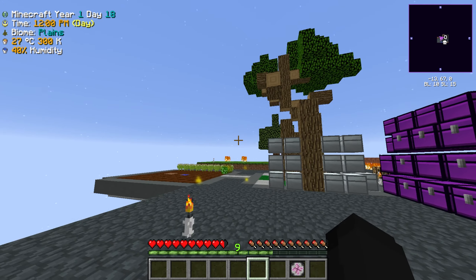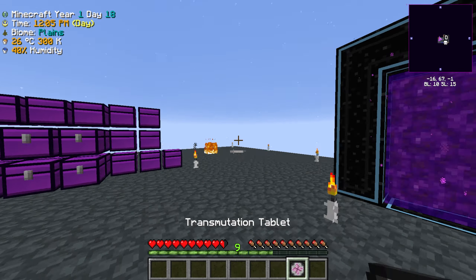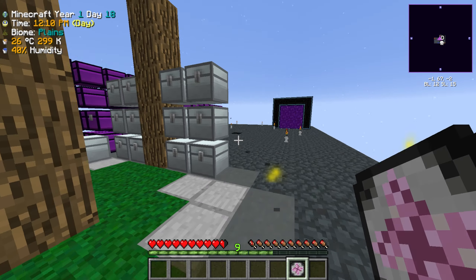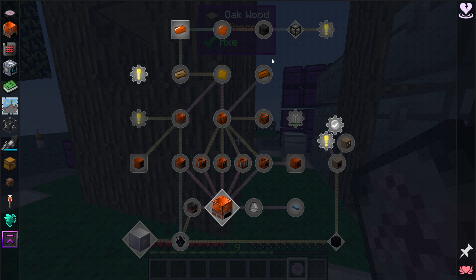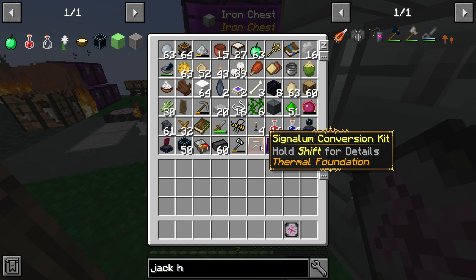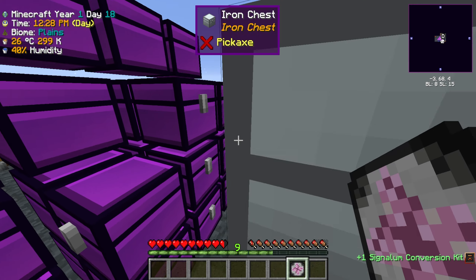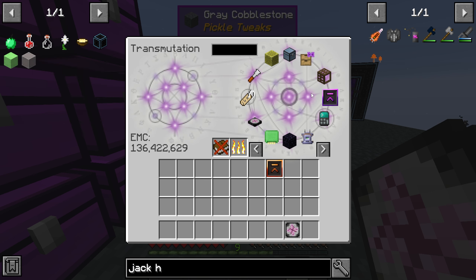In the last episode we made the portal to the overworld, which is pretty poggers. In today's episode we're gonna try and get through some of the steam revolution quest line. In between episodes I claimed my quest rewards and got some pretty cool things, like this signal conversion kit.